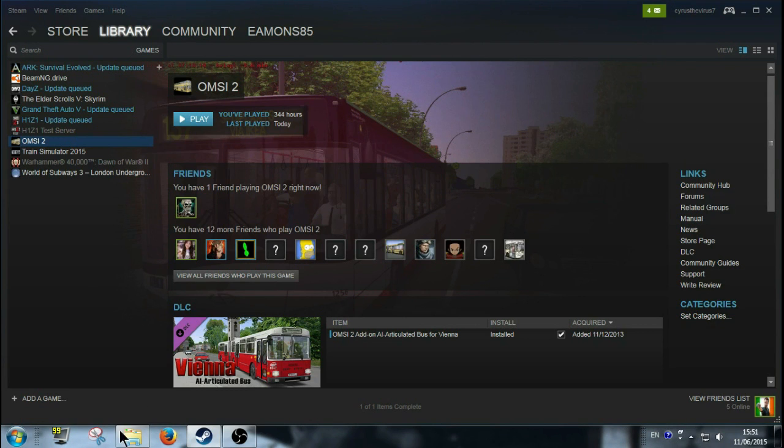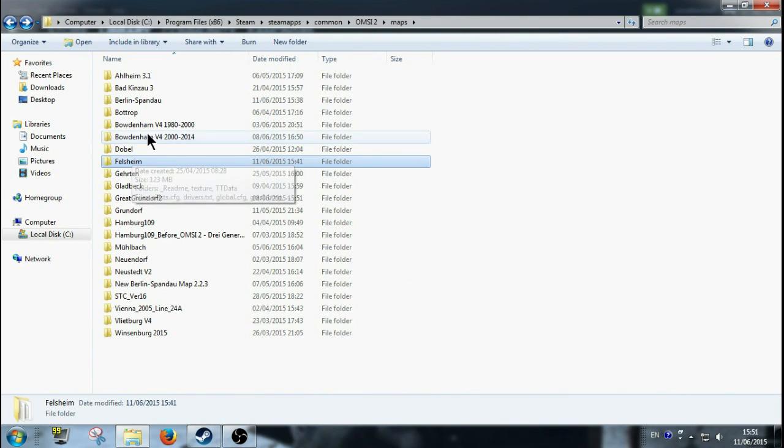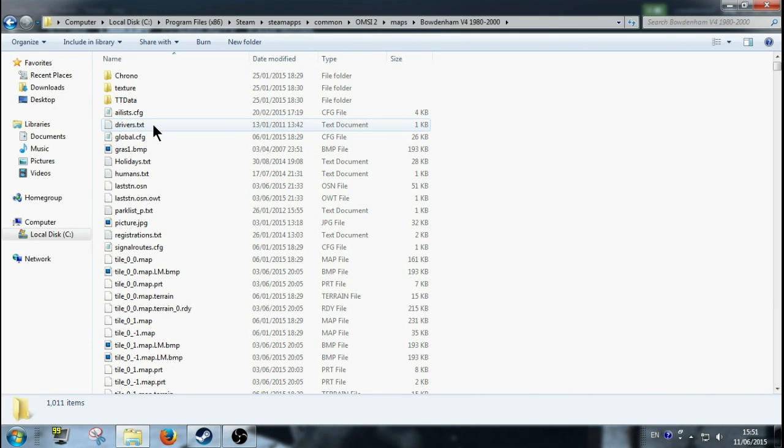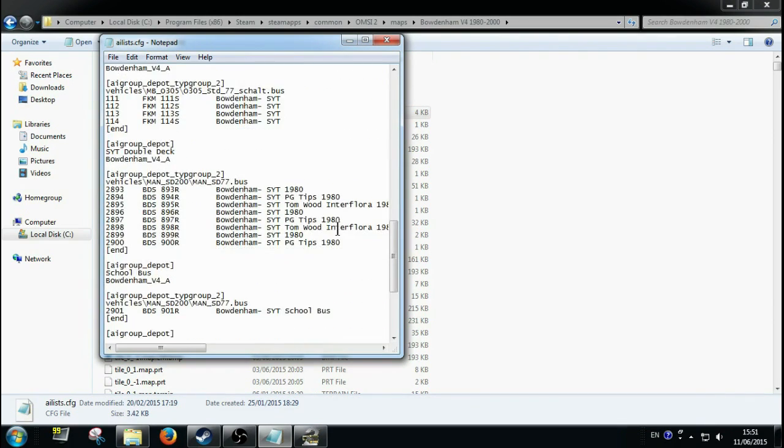It's quite easy to do, but some AI lists are a bit more tricky. For example Bodingham — people would like to have Bodingham looking great in Dublin colours, but for some reason I can't do it. I did all this and changed all these to Dublin before, but for some reason it failed on me.